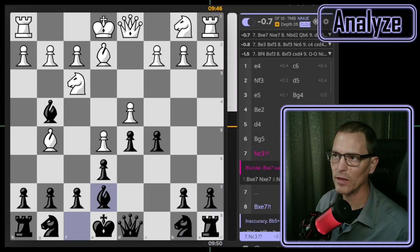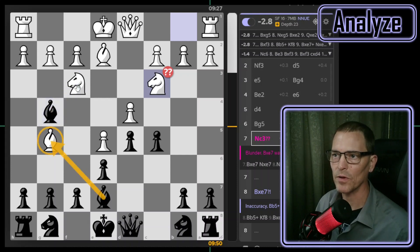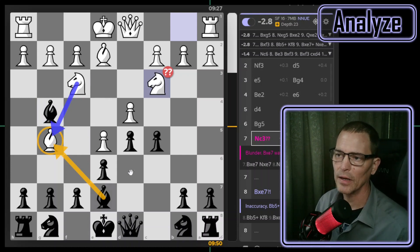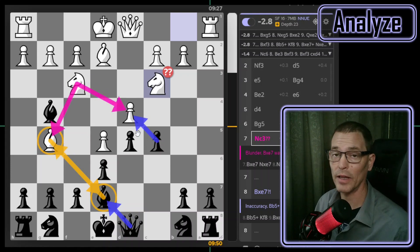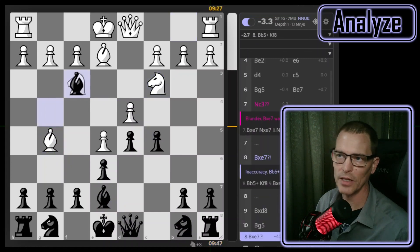They went ahead and made another developing move. The reason that's a blunder is that it doesn't matter which one of these I take — I'm going to come out a piece ahead. If I take the knight first, nothing's guarding this bishop. If I take this bishop first and they take back, I'm going to get their bishop for the bishop and then get their knight too with my queen. I wasn't as worried about this tension because my queen was protecting that, but I was watching the pawn — their knight's the only thing guarding that pawn. So I chose to take the knight, and Stockfish says that's just fine.